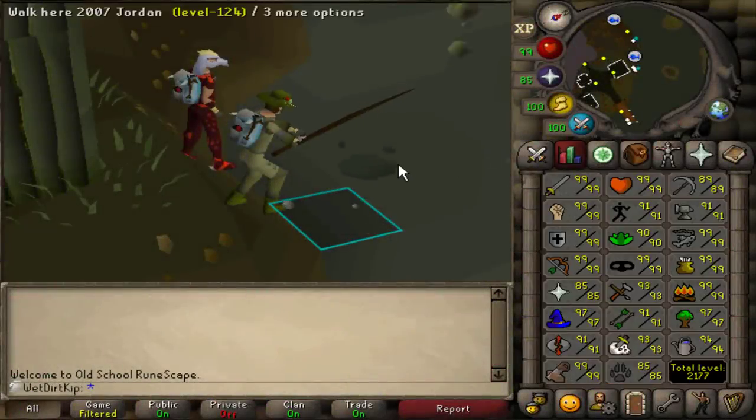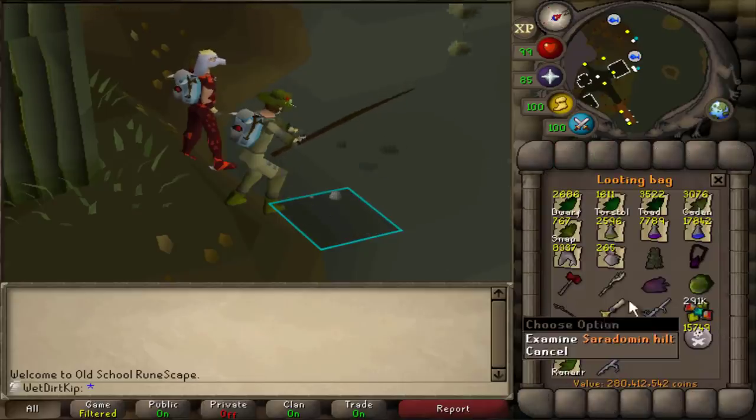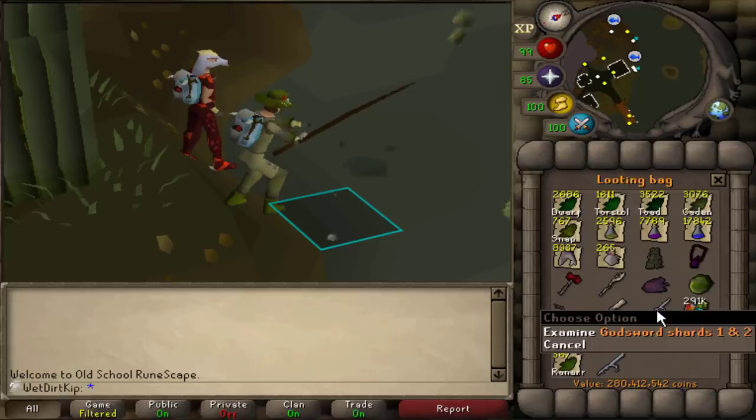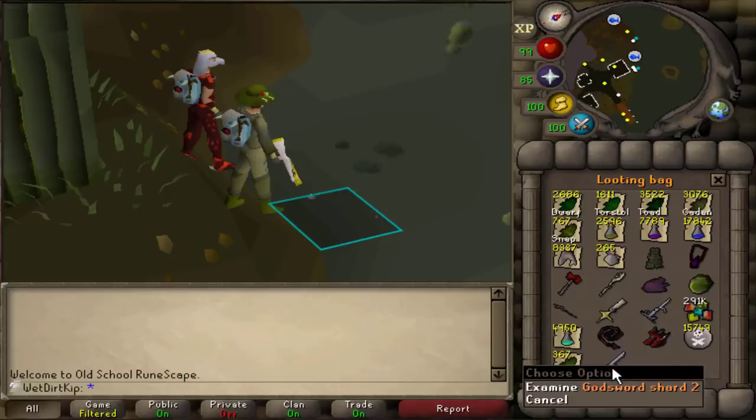Hey, how's it going? Welcome back to another episode of the Ultimate Iron Man. Last video, we set out to finish the SGS because I've been holding on to the Sera Hilt and the Godsword Shard 1 and 2 for such a long time. Since the main goal of this account is pretty much going to be camping Slayer and bossing forever, it only makes sense to get this done first. By finishing this, we'll also free up an inventory slot.